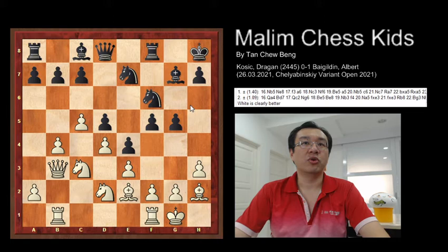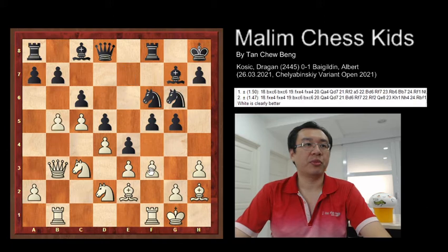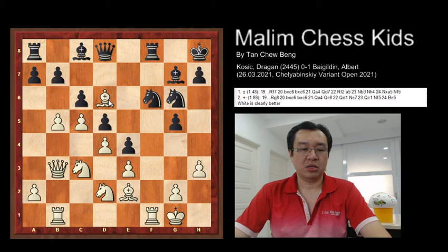The game continued with the pawn to f3, then c6 was played. After this, b5 continues to attack the queenside. The knight just moved to g6 without needing to worry about the pawn capture. Here the pawn at f just captures the e4 pawn, so just capture and pawn captures again. After this move, the white plays bishop to d6, attacking the rook.